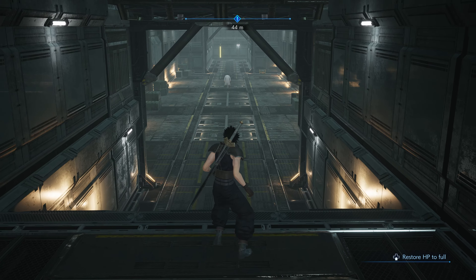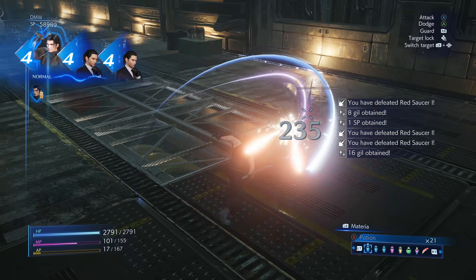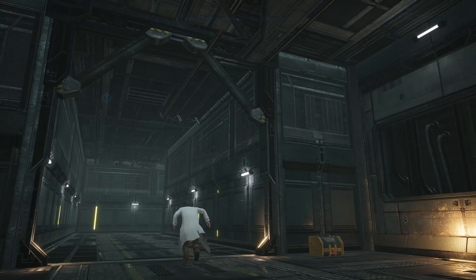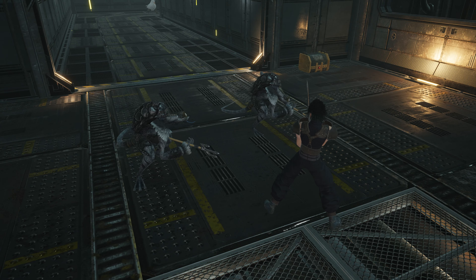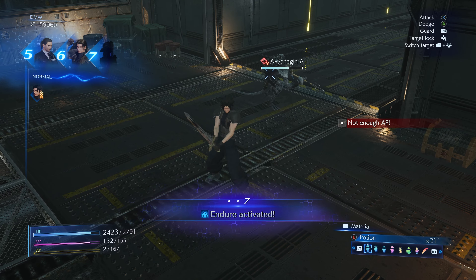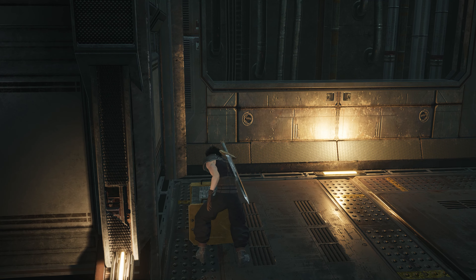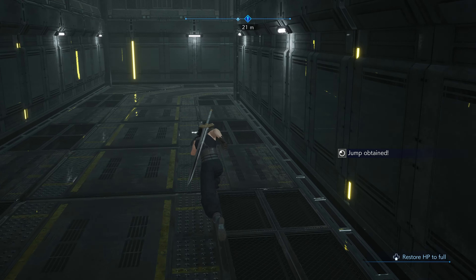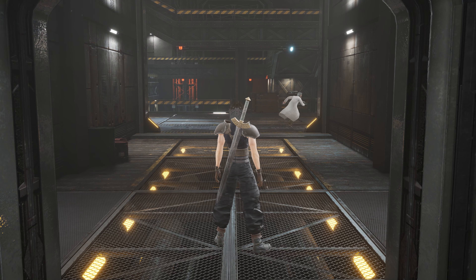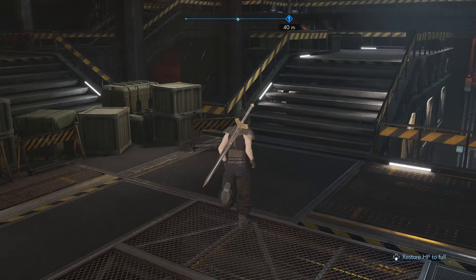Alright, is there a save point? Nope. Oh, machines. We don't have thunder on us, but that works. Nothing else here. I think he can. Let's go to the left side first then. Probably some loot.